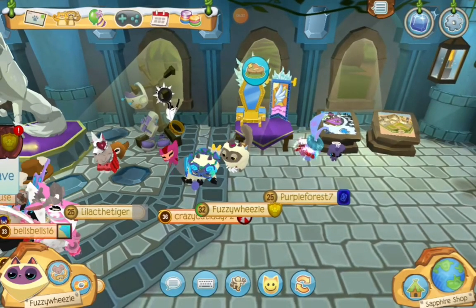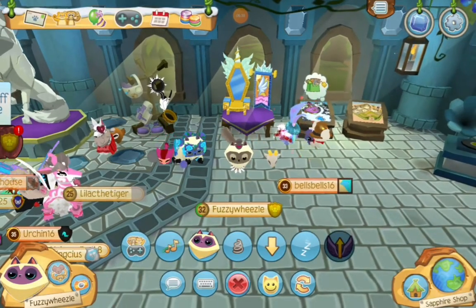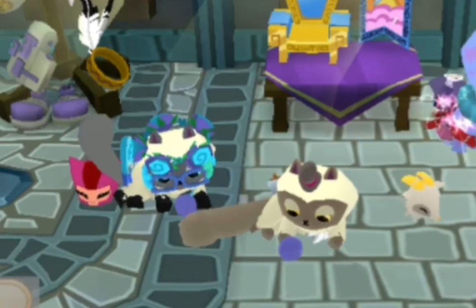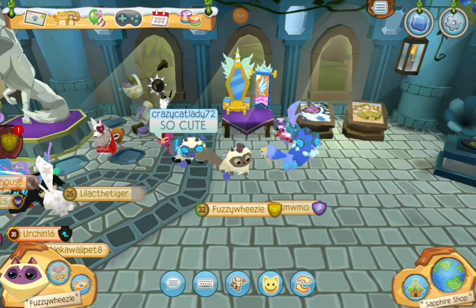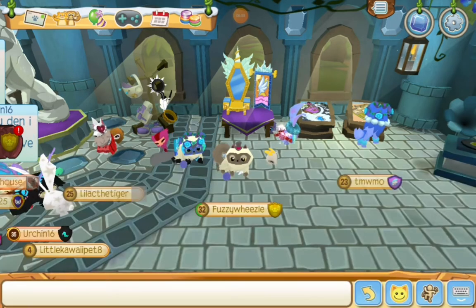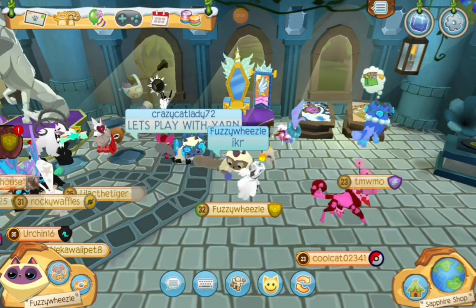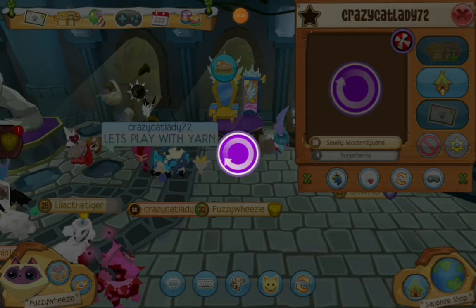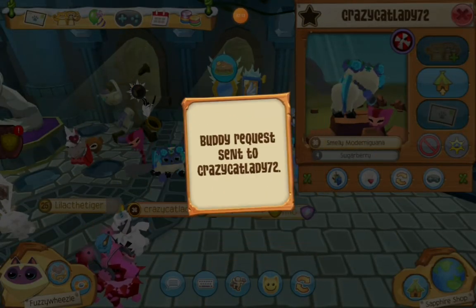They look pretty similar to me — like in colors, I mean. Wait, is that the play action? Oh my gosh, I didn't even test the action. That is so cute — the cat is like playing with a ball of yarn. I want a friend, Crazy Cat Lady. We are both sassy cats.